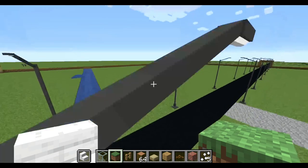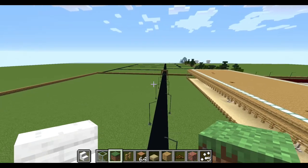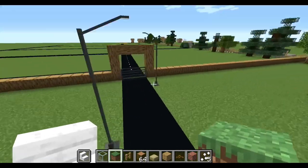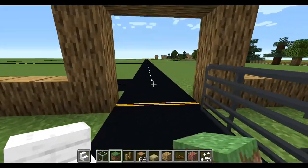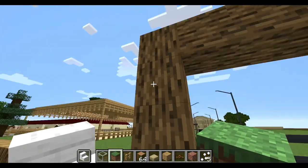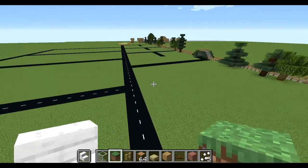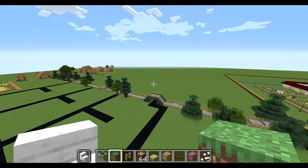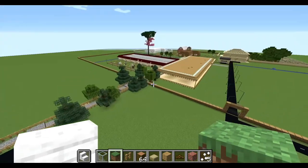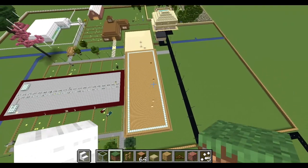This area is going to be houses. We're going to have a big sign here that says the name of the equestrian — comment down below what name we should call it! These are going to be all the houses on both sides, and we're going to have a farm as well. There are still some holes here to fill in.